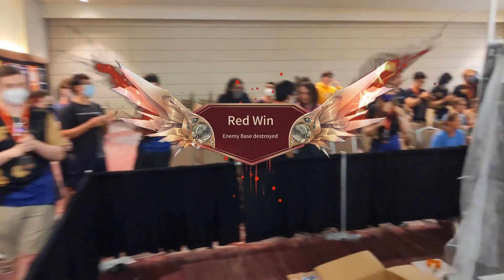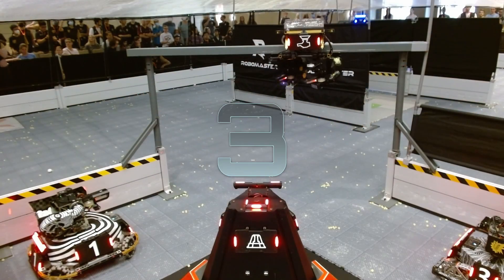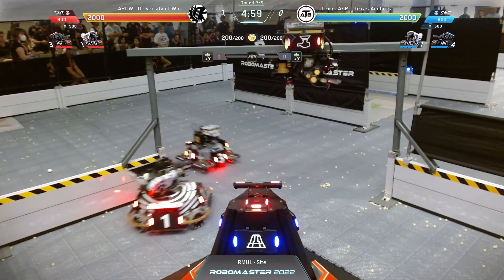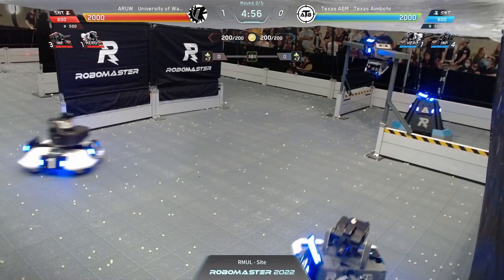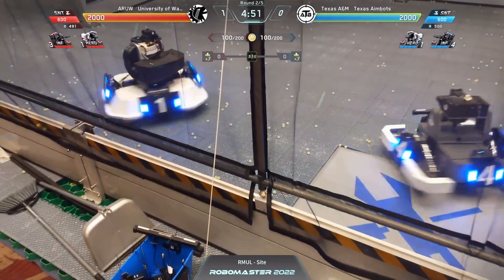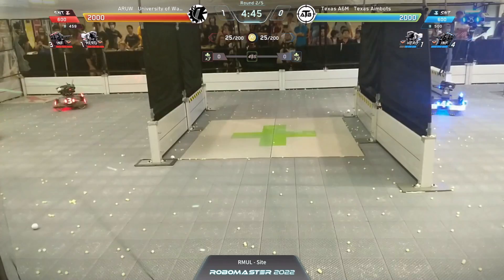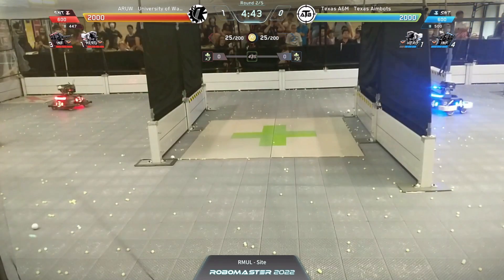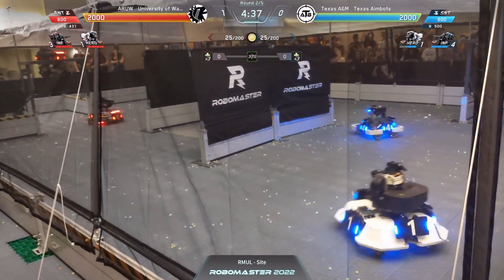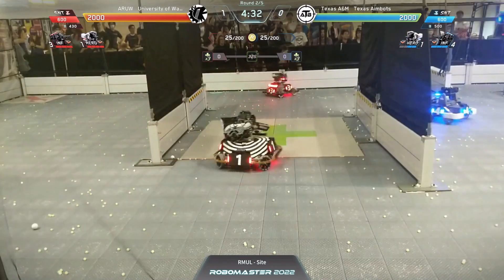Typical of what we've seen from their performance for the entirety of this competition. Now into the next match — University of Washington and Texas A&M both going to their respective ammo depots to pick up starting rounds. Centuries engaging, projectiles being launched across the field — just from UW this time. This is a good sign: they're toning down their range. The century will not be wasting projectiles all the way across the field as it did last match.